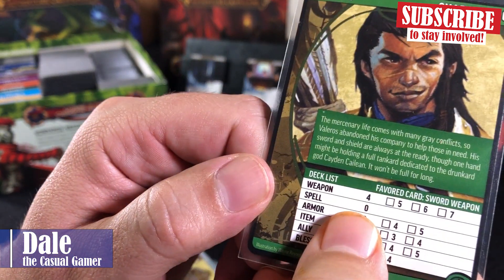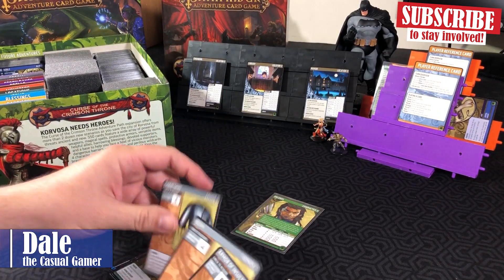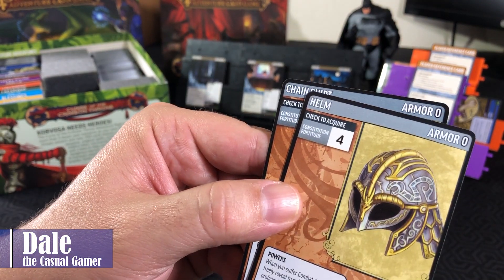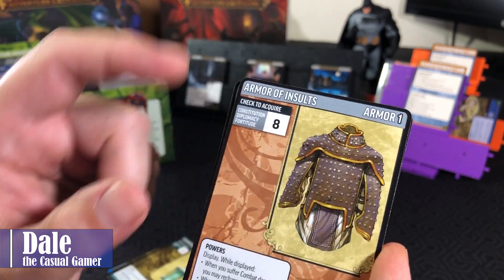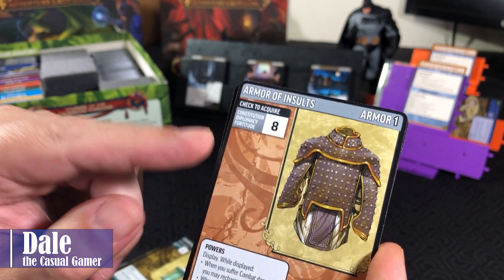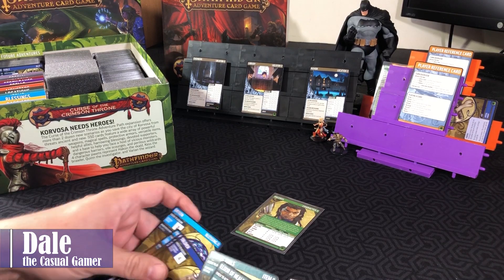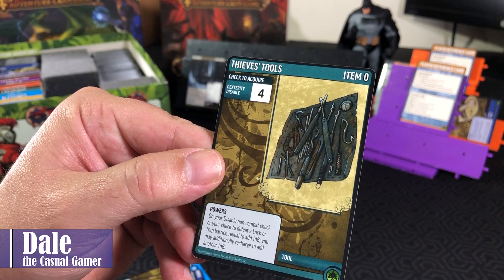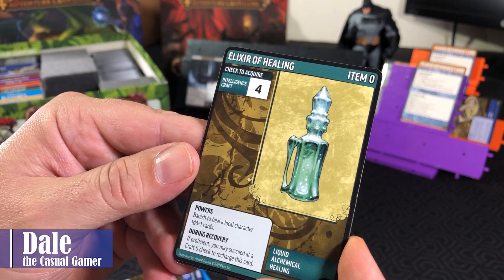Since he can't have any spells, he has none of those. Then we get three armor cards: Chain Shirt at level zero, a Helm at level zero, and the Armor of Insults which was acquired in a previous scenario at level one. Then moving on to items — he can have two items. So we have Thieves' Tools, which will hopefully come in handy for the next scenario, and the Elixir of Healing just in case things go bad and we need to heal some cards.